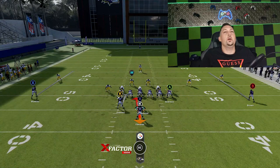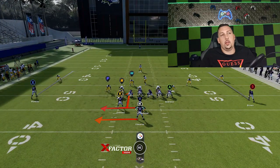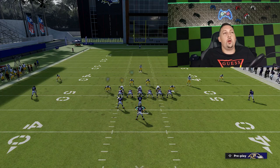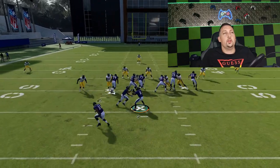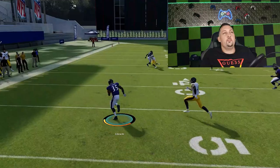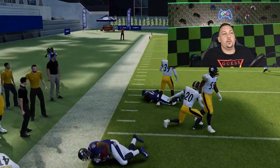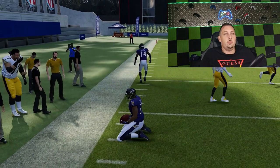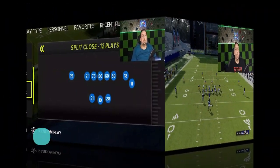Here's a different look where the safety is outside the box, which eliminates the option of holding A and handing off to the fullback. I could go right up the middle, but I'm going to force it because there is a third option — this is called the triple option. You can take it with the quarterback and then flip it out to the fullback or running back on the other side by hitting the LB button. You have a lot of opportunity for success.